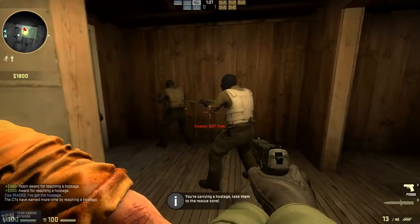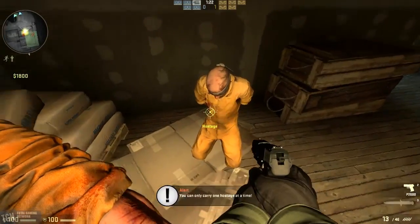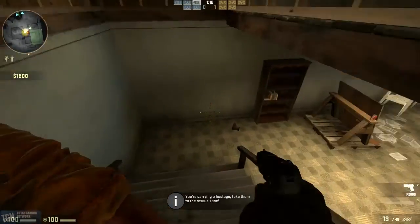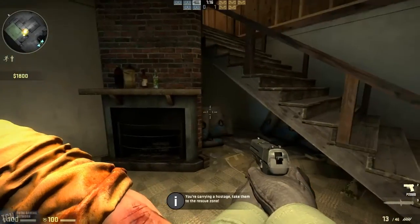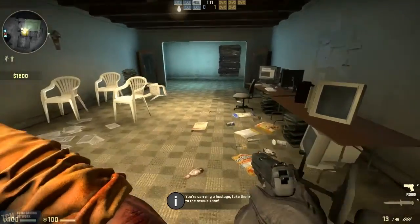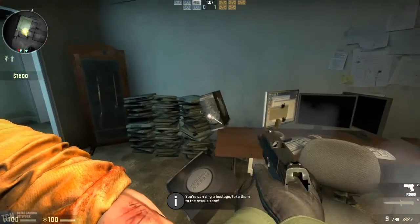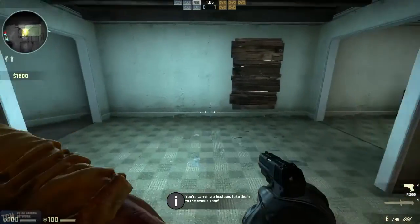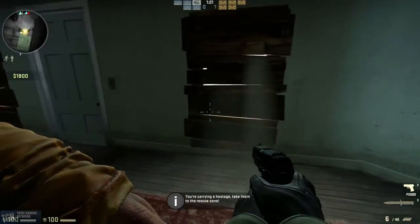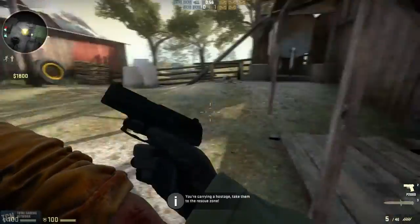Terrorist just hanging out at that door — don't mind me, just passing through. Now you cannot get a second hostage, but here's the thing: with the new changes, you only need to capture — or rescue rather — one hostage in order to win the round. That's it. On this map there are only two hostages. You only need to rescue one, and I believe that one rescue applies to every hostage rescue map.